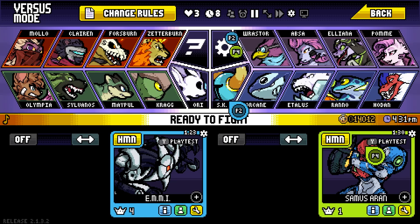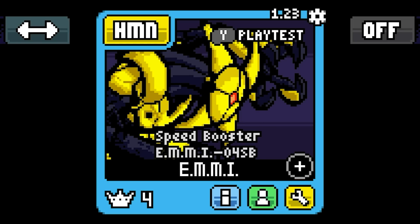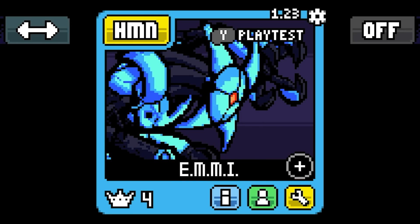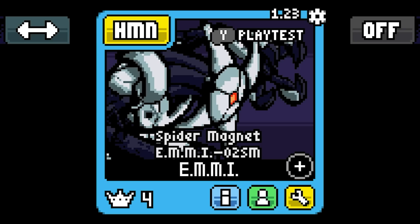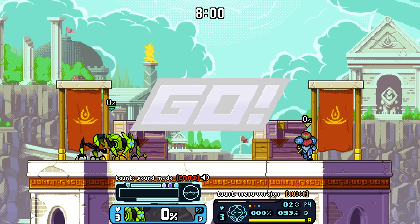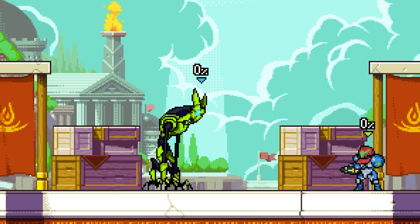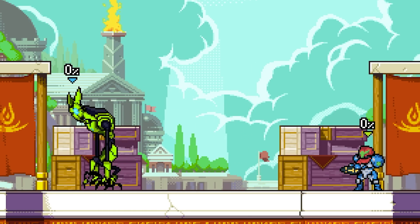Let's check these alternate costumes: normal, darker/spookier, green, speed booster, ice missiles, wave beam, power bomb, Varia Suit. Wow, so cool — I think the green one's the most spooky to be honest. Let's do a quick taunt — what the heck? I can walk like this! That is really terrifying, very cool.